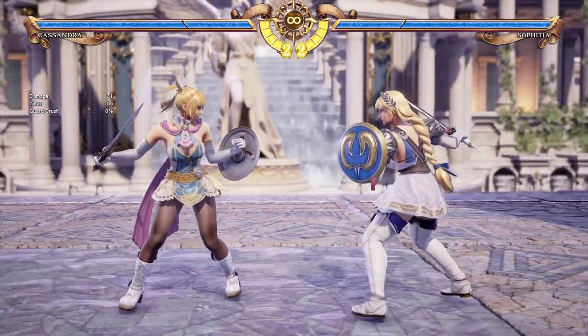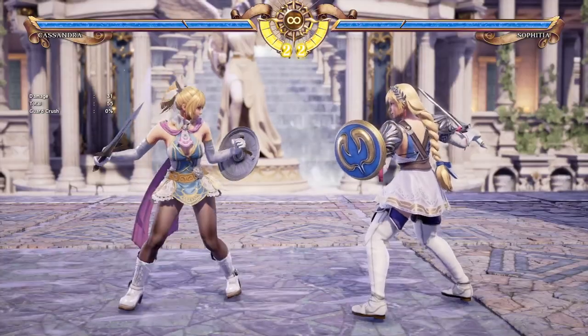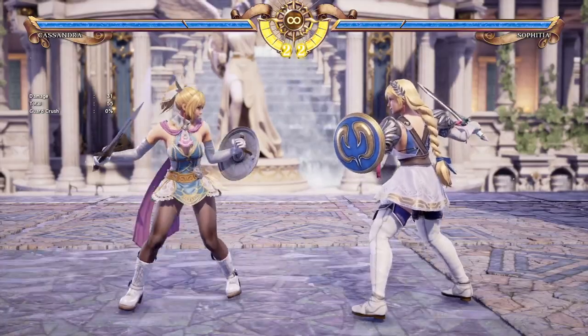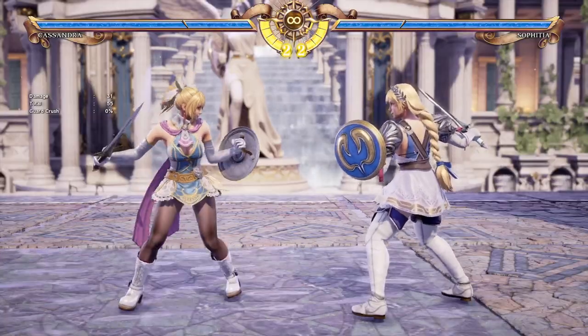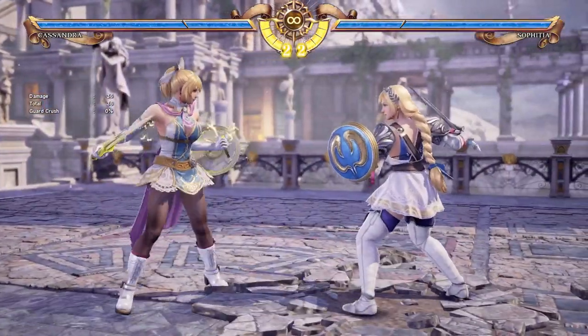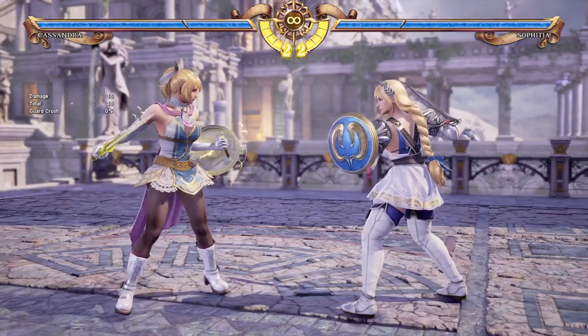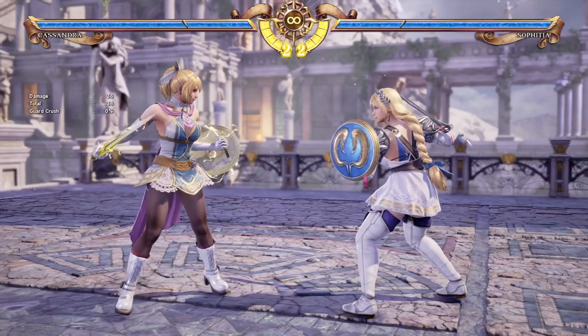Cassandra is a close range fighter with a potentially very dangerous offense. Similar to Amy, Cassandra has a powered up mode called Divine Force. If I were to do something like 6A+B, forward A+B, she is now charged up. You can see right now that Cassandra is glowing — that means she's now possessed with Divine Force.